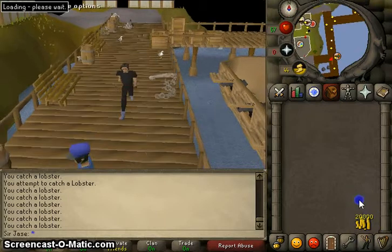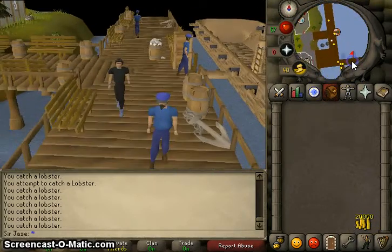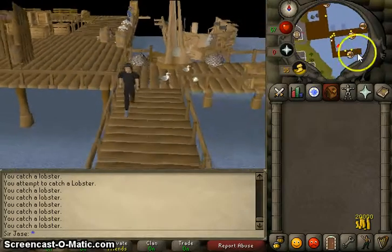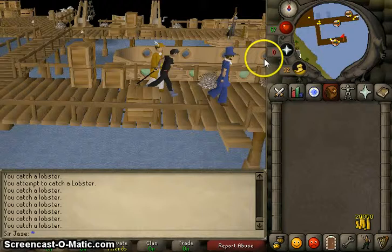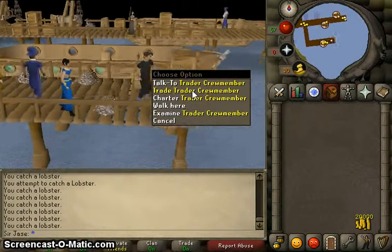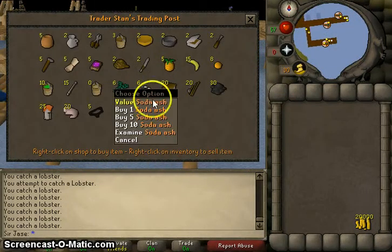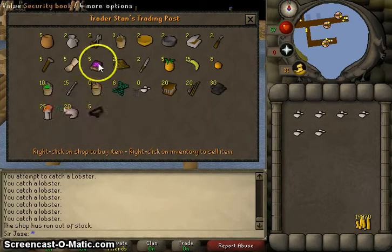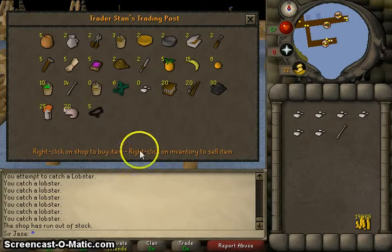Make sure you bring a cash stack with you because you will be buying things. Head to this L-shaped dock in the far south and speak with the trader crew member. You will need soda ash and buckets of sand, but they are not here. Grab a glass blowing pipe.